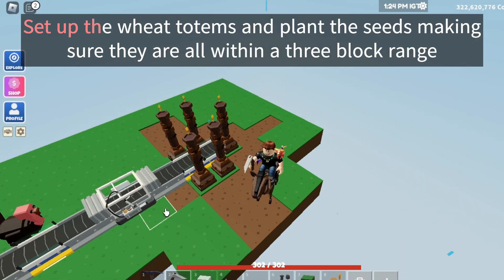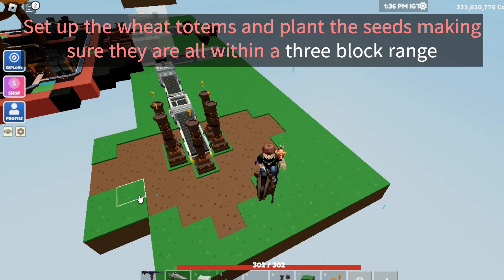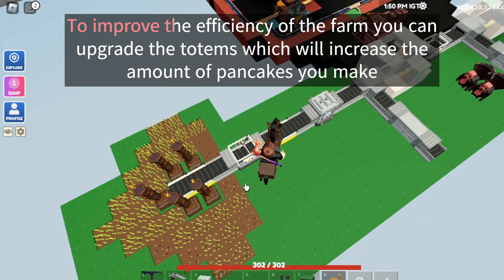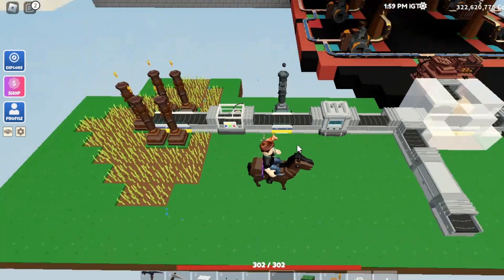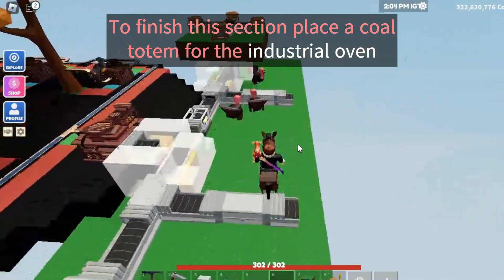Set up the wheat totems and plant the seeds, making sure they are all within a three block range. To improve the efficiency of the farm you can upgrade the totems, which will increase the amount of pancakes you make. To finish this section, place a cold totem for the industrial oven.